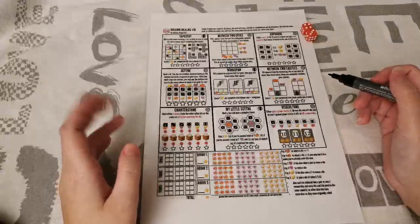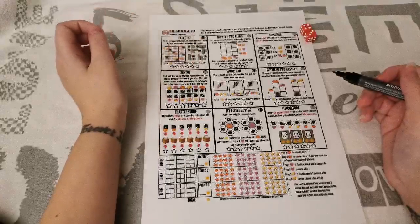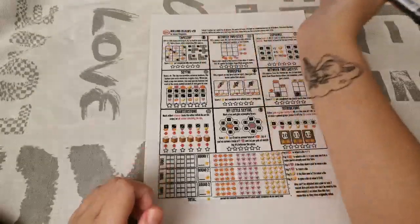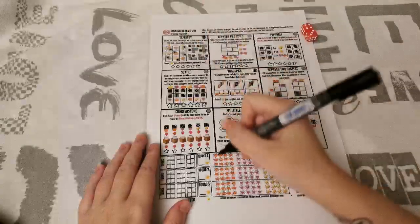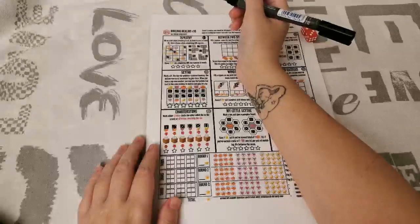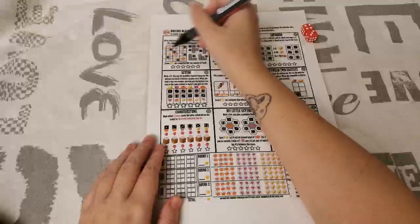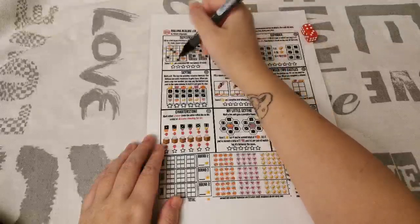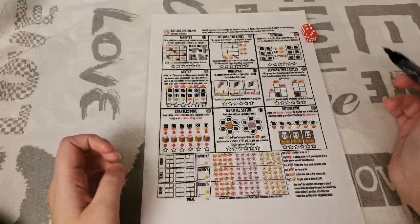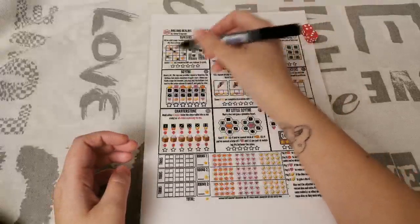I'll walk you through what each realm does when we get to them. For Tapestry, the die number determines what kind of shape you're placing — you can rotate it. You can't put a shape on blocked spots. If you complete one of the sections you get a bonus. If you complete a row or column, you get points at the end — 1 point per row or column, whichever you filled up most. You can use each shape as many times as you want.